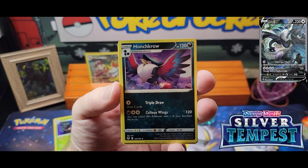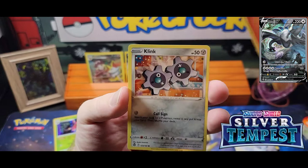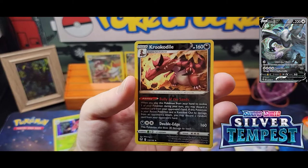Pack seven: Smeargle, Honchkrow, Ninetales, Camerupt, Petilil, Pikachu, Growlithe, Klink, Wailmer, Krookodile, and a Cobalion.